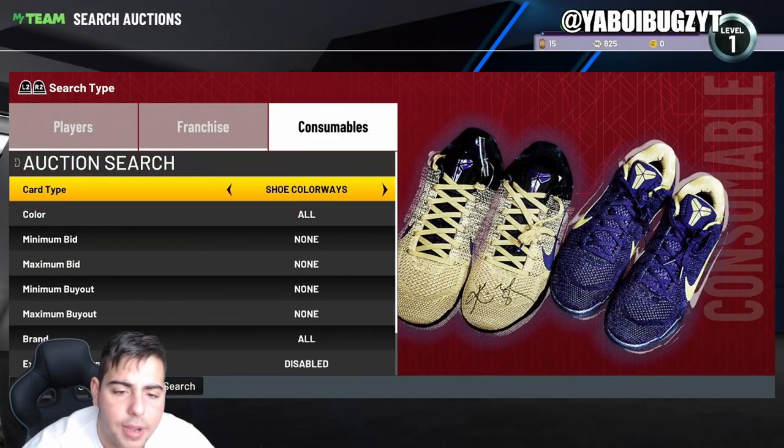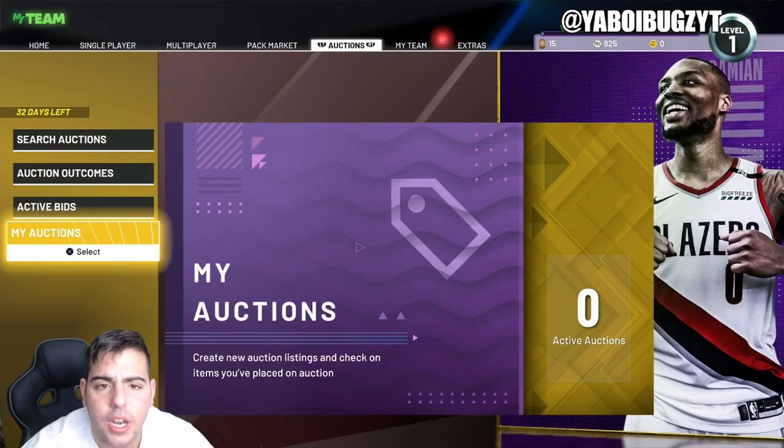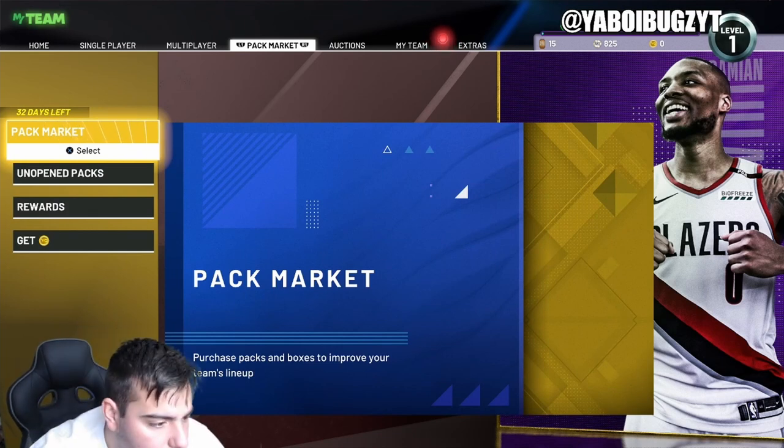One more thing — Diamond contracts. Always check that out too; they go up and down consistently. That's all we got for the video. I hope you guys enjoyed this content. Have a good one boys, peace.